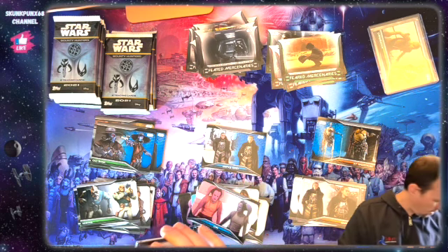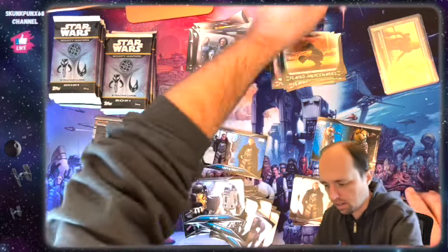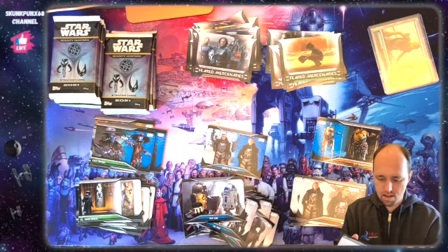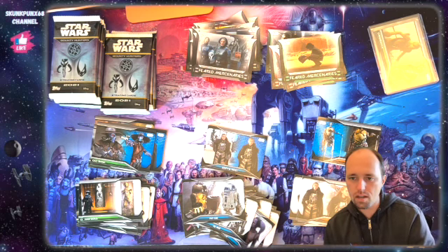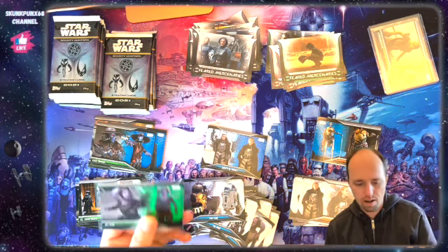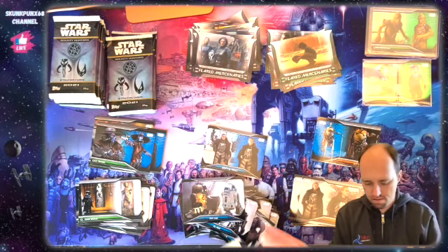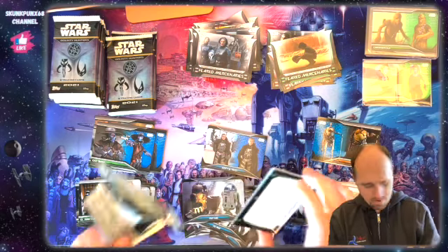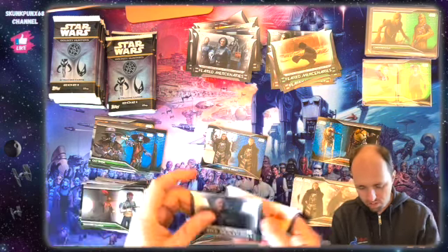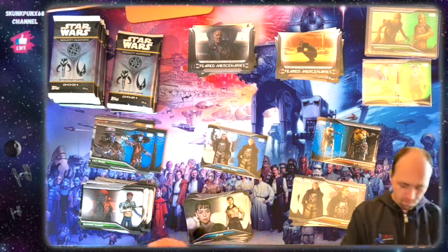The odds of getting one in a blaster are like one out of the whole box. We got another base one green parallel — let's get a good sleeve for that. This is B133 and we don't have it, which is interesting since I have a lot of base one greens. This is number 76 out of 150, so welcome to the club — one less single to hunt down on eBay.